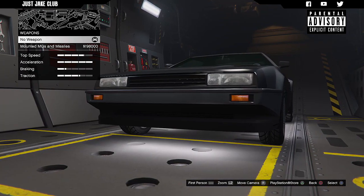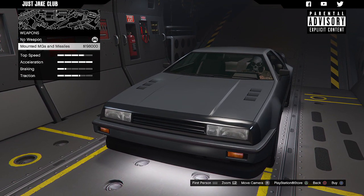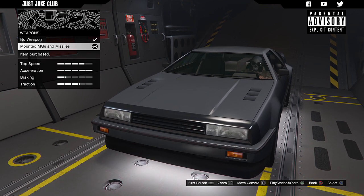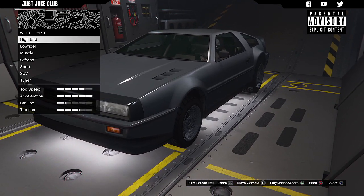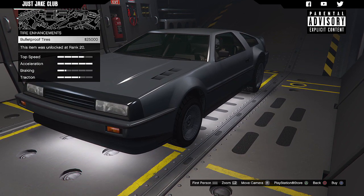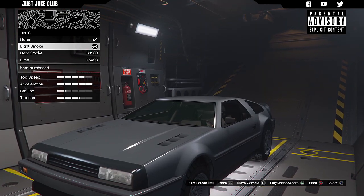Then we've got the transmission — obviously we'll get the race transmission, and we'll get the turbo tuning. For the weapons, oh my god, we can purchase weapons — we've got missiles on this thing too! That's going to cost a pretty penny but it's definitely going to be worth it. For the wheels I'm not going to change them, but I am going to grab the bulletproof tires. To finish off the build, we're going to purchase the light smoke window tint.